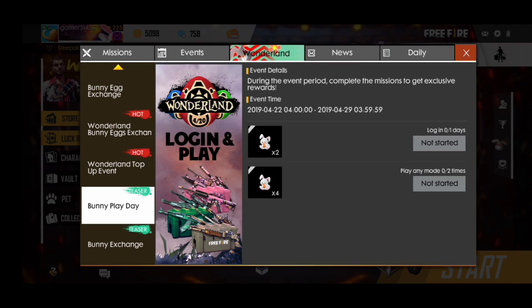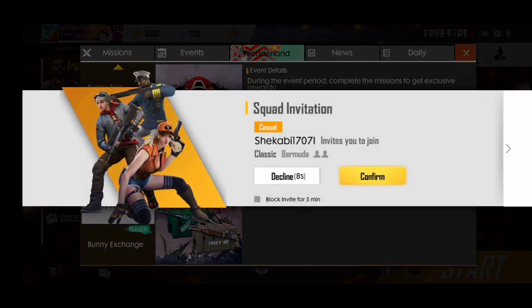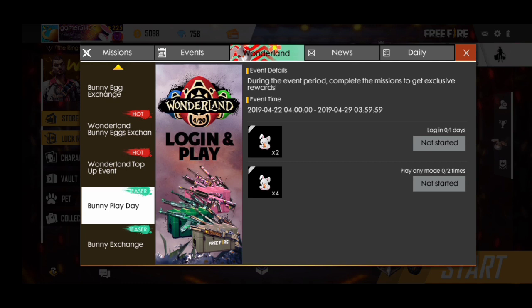You have to play any move two times. By playing two matches you will get four bunny toys.